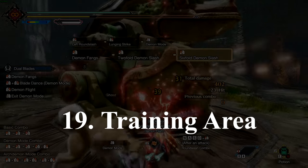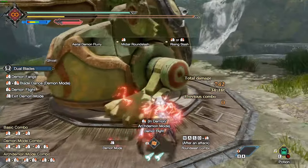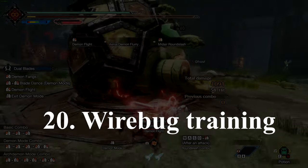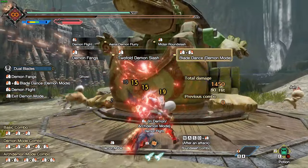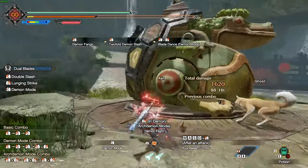Number 19: the training area is extremely helpful in learning weapons and in general learning the mechanics of the game. This leads into number 20, which is wirebug training. This could go a long way as the wirebug is extremely useful — it can help you recover quickly when getting knocked down, as well as being able to reach certain areas very quickly.